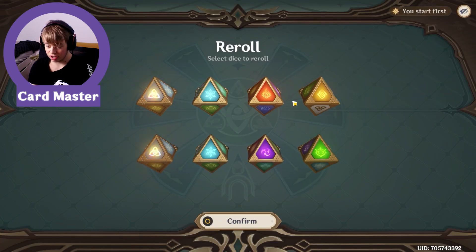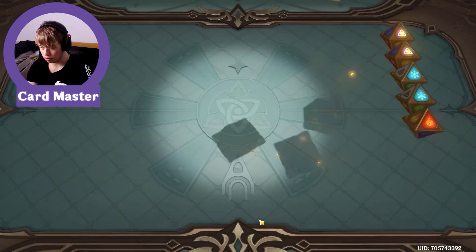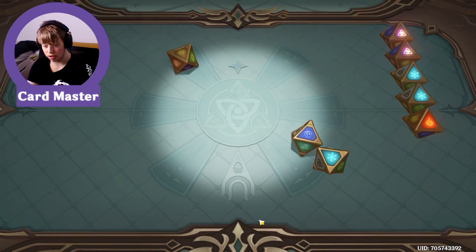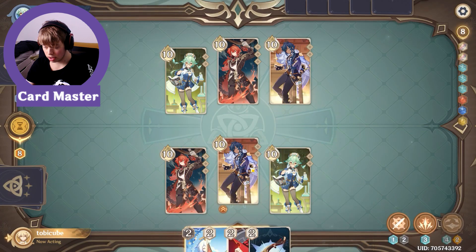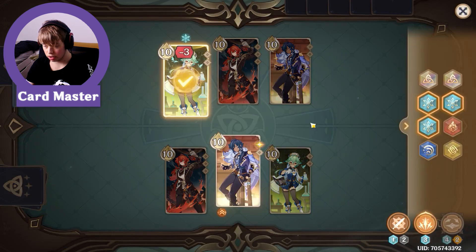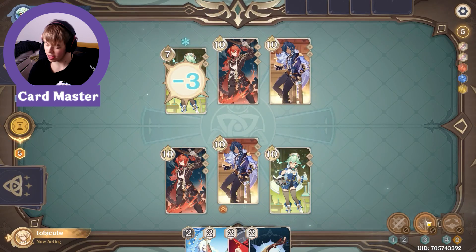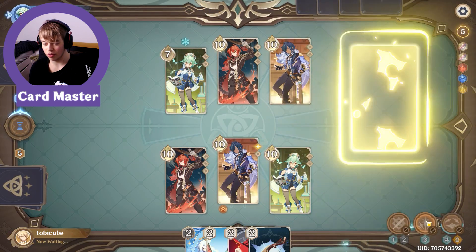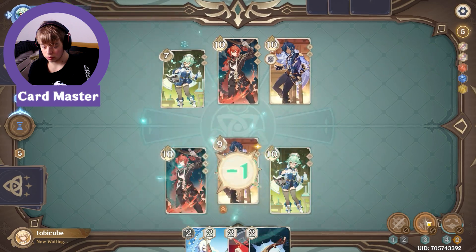Anything that's not cryo, pyro, or Anemo we're gonna re-roll, but this is pretty good so far. We got one action skill done, let's just go with this. First attack — minus three, big hit! Let's see what Sucrose can do. Put a sword on Kaeya — only minus one. Win the lead, win the lead, it must be good.